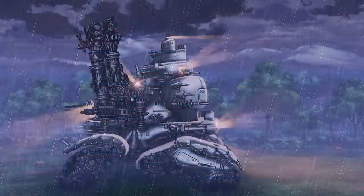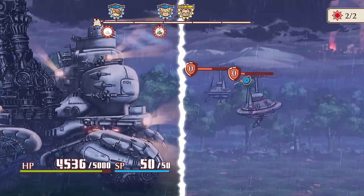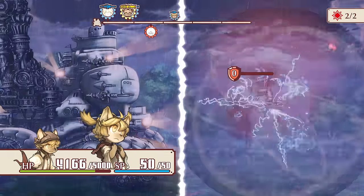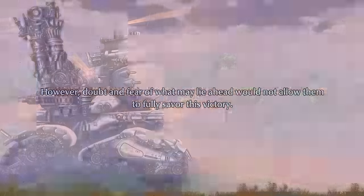Cannons deal heavy damage while having low accuracy against flyers, machine guns have low damage but high accuracy, and grenade launchers are kind of a mix of the two. You can delay enemy turns by destroying their clock symbols — just attack them with the same colour weapon. Clocks then replenish after the enemy's next turn. It sounds complicated at first, but it's fairly easy to figure out after just a few minutes of gameplay.